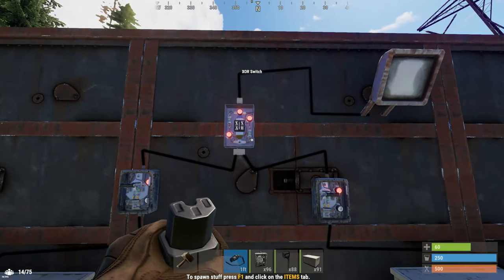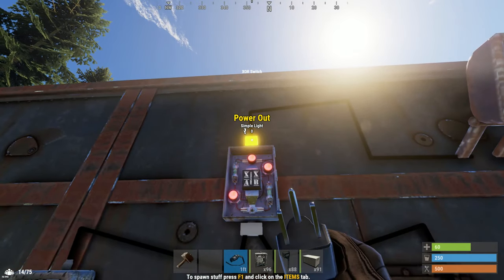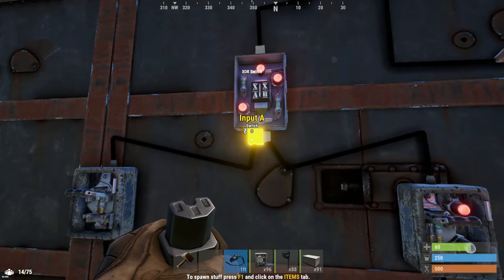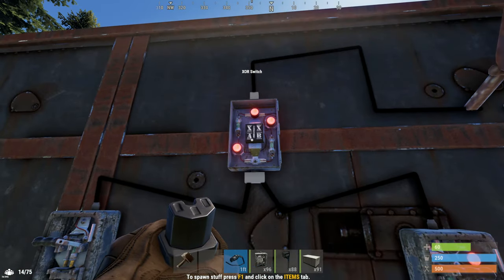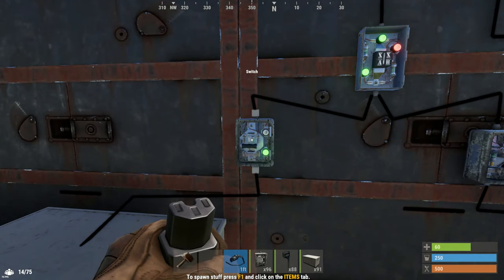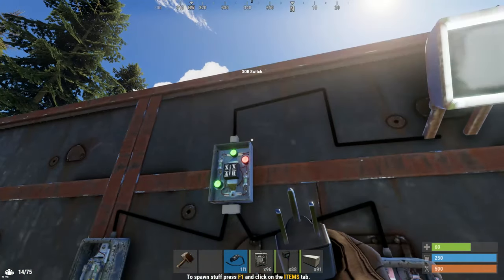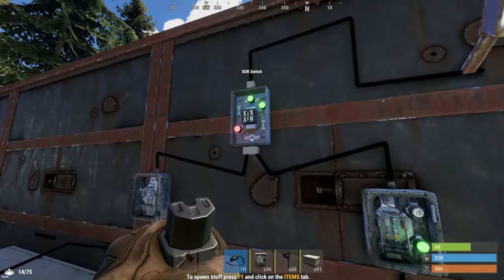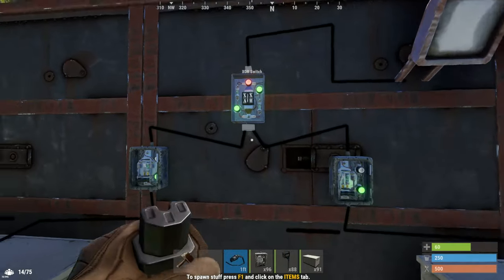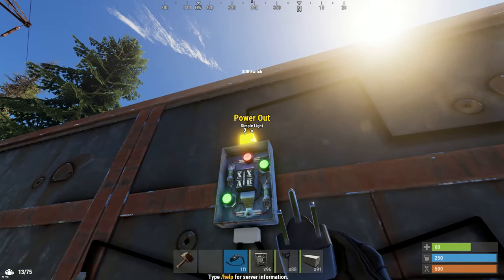The XOR switch has input A, input B, and a power out, but it will only let through one input at a time. Power sent from the generator through the A side outputs to the light. Same for the B side alone. But when it receives power from both A and B simultaneously, the XOR switch blocks and stops sending power entirely — making it essentially a different type of blocker.